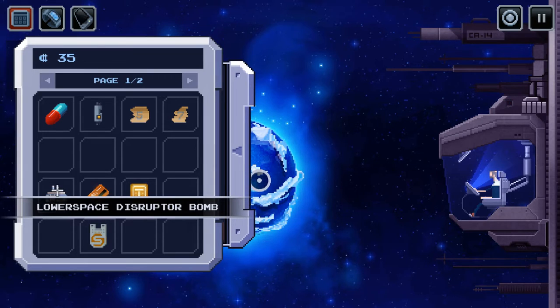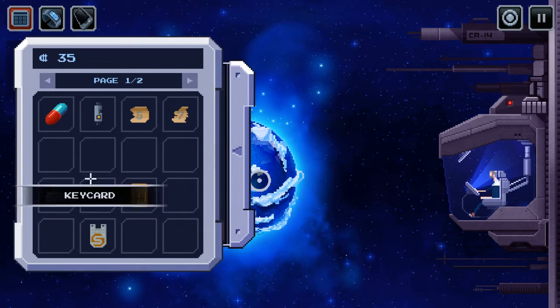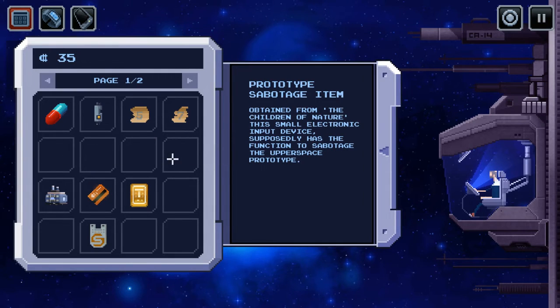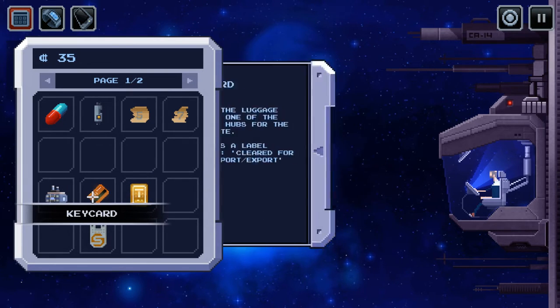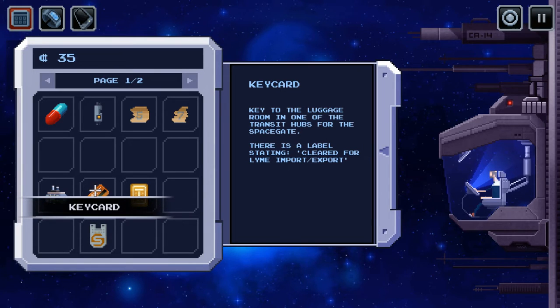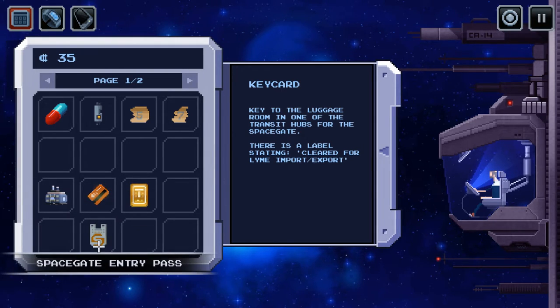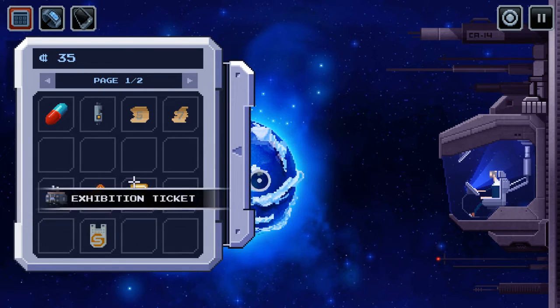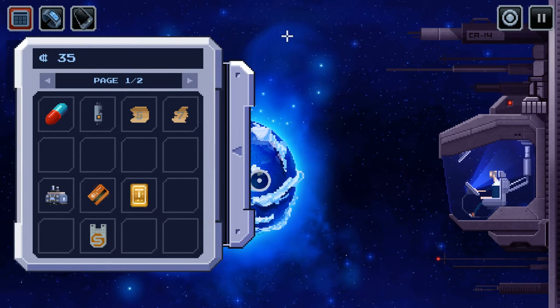Well, it's not exactly a bomb — it's more of a disruptor, so it's going to stop the space gate from working. It's not going to blow it up and kill everybody, at least it's not supposed to. So we've got the prototype sabotage item; the smaller trunk of ice supposedly has the function to sabotage the upper space prototype. We've got the ticket, we've got a keycard for luggage. We just have to go to the space gate, put the bomb in the luggage, and use the keycard to get that in.